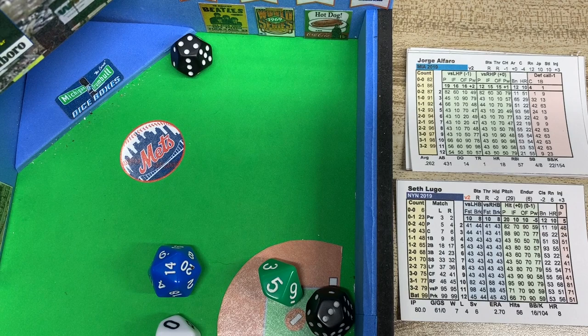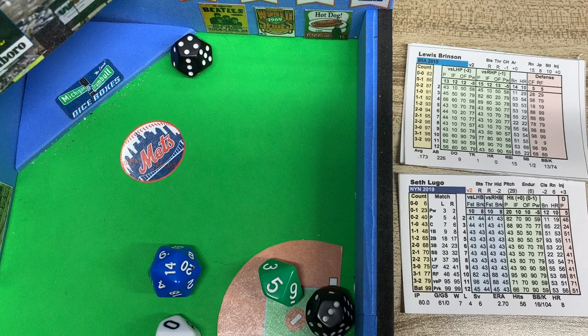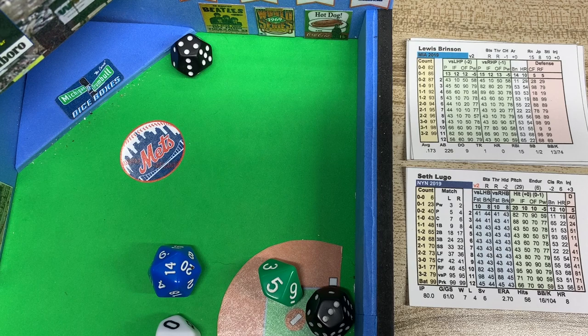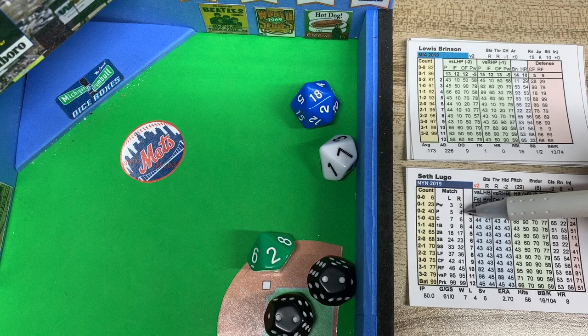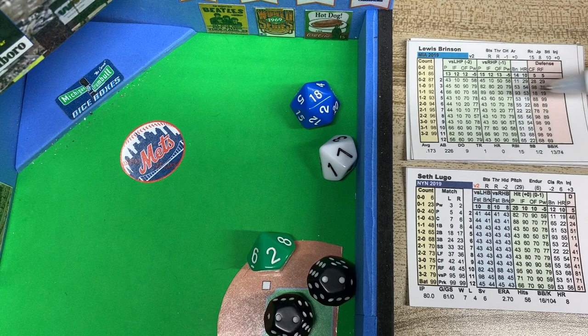Louis Brinson is up with 2 on and 2 out. He's a righty, so we look at the matchup on the right side. It's a 4 — to the pitcher/infield, so Lugo fields it. Lugo's defensive rating is 5, infield result is 12 minus 5 equals 7. We rolled an 18, so it's off Lugo's fielder column. A 4 off the fielder column is 51 — a slow ground ball. Lugo fields it and throws to first to retire the side. The Marlins score one run this inning on Granderson's solo shot — 5-1 Marlins going to the top of the ninth.